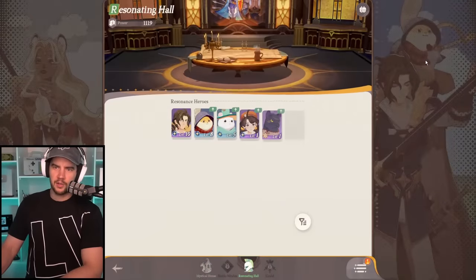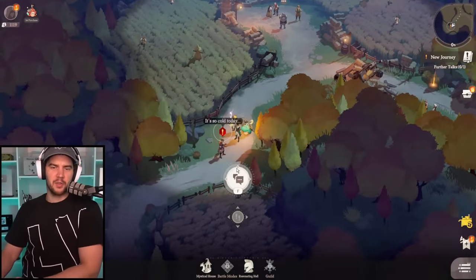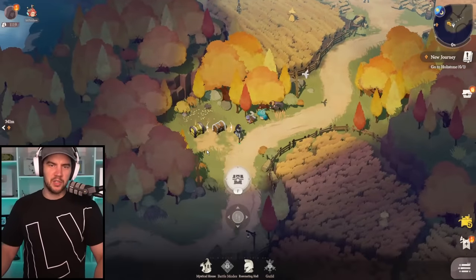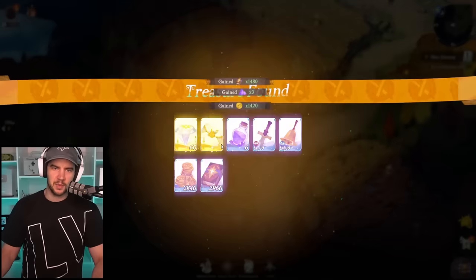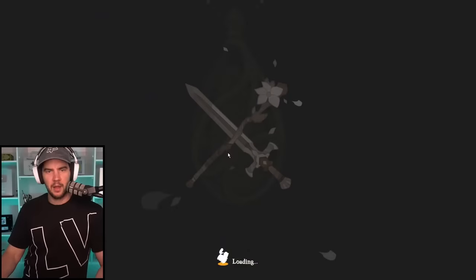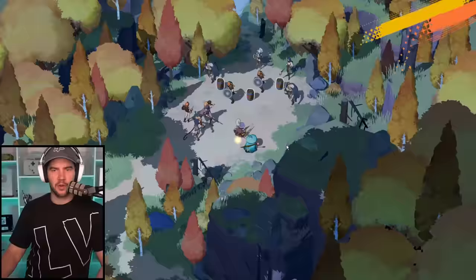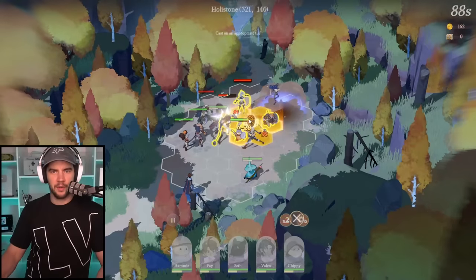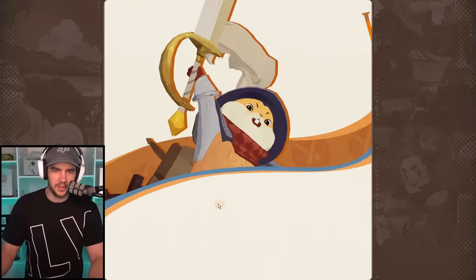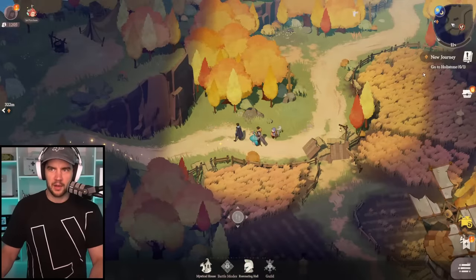Now we're going to go back on the auto-pathing train. You can go into your events tab and pick up your free 10-pool to summon your Cecia here, but I don't do it — I'll just do all the summons at the end. We've got one more battle, which is very easy. We stop auto-pathing here to collect two chests, because those give us an extra summon and some extra gems. Then we can keep auto-pathing. In this battle, the one thing you want to do is place your characters — once you do that, you can just explode the barrels and you pretty much get a free win.